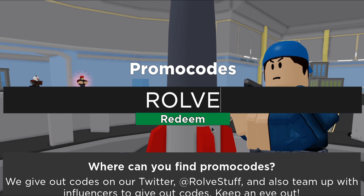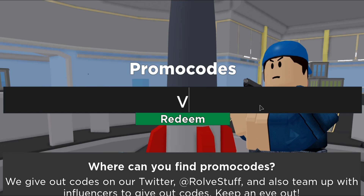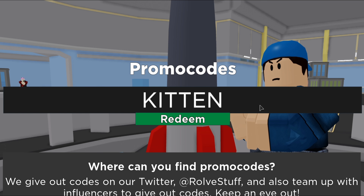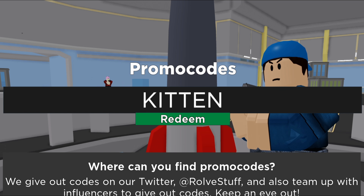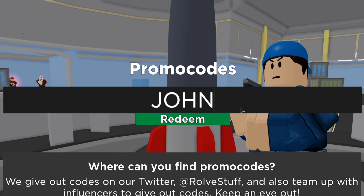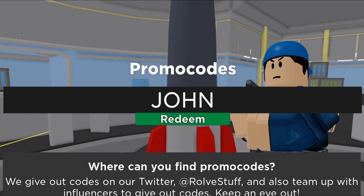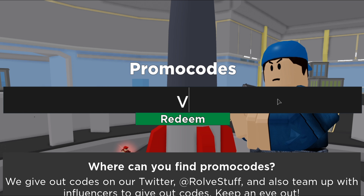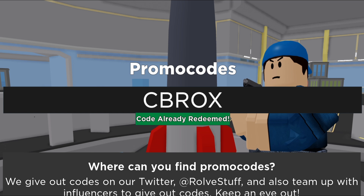The first code is called Rolf — I've already redeemed that. Then we have code kitten — already redeemed that as well. After that we have code John — already redeemed. Then we have code CB rocks, like this — already redeemed that as well.